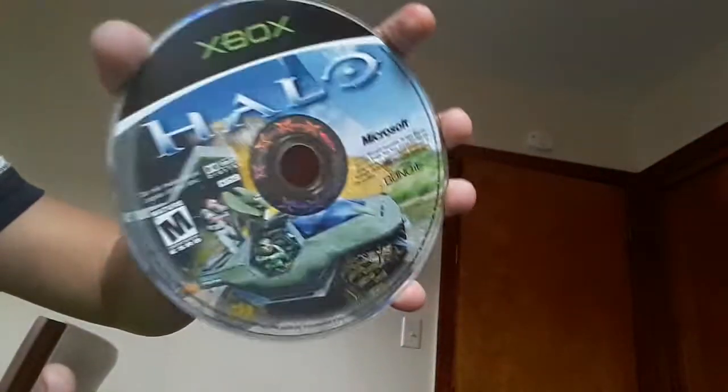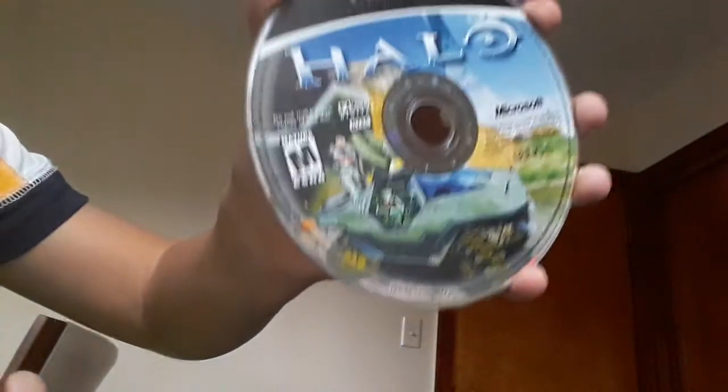First we are going to open Halo 1. This is the thing that came in — your standard Halo package. This is the disc, normal disc, everything. Let's put that back in there — I don't want it to get scratched. These are like brand new.